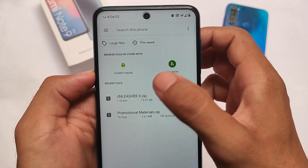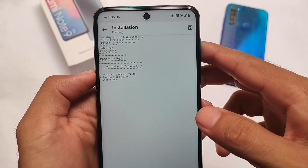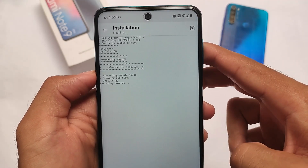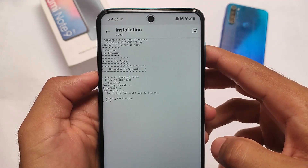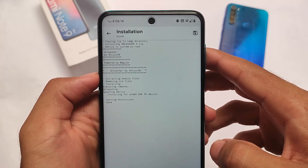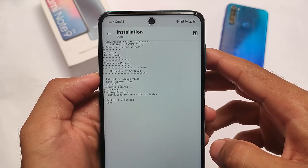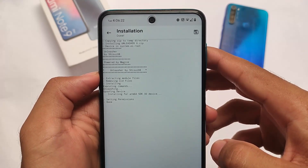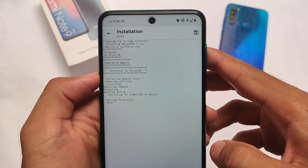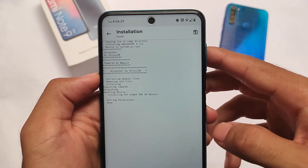Simply click on 'Install from Storage.' As previously mentioned, the link is in the description. The module is just around 15 KB. Click install and wait for the installation to finish. As you can see, it says 'Unleashing spoofing device' — it actually spoofs your device. It's all about the props; if you know how to deal with props, you're a pro user. After installation, reboot your device and you're good to go.